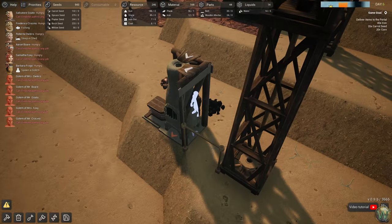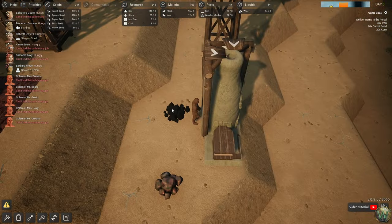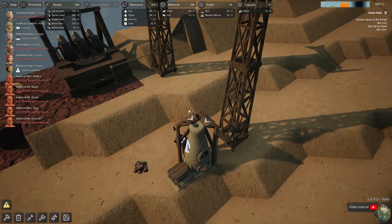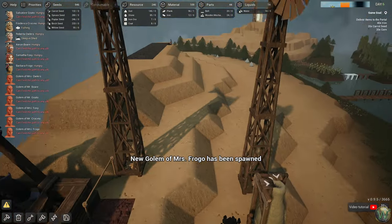It seems like maybe the coal should go in the bottom and the iron should go in the top. When I look at the image for the tip, it looks like they have it all going into the bottom, so maybe it's an either-or kind of thing. But I think it would be kind of neat to put some of it in the top, given that there is a place to connect it. So let's give that a try.